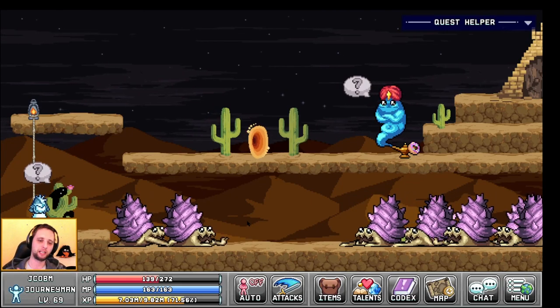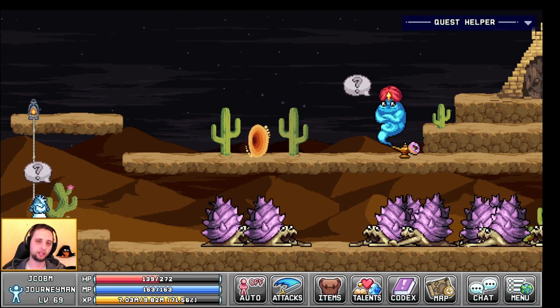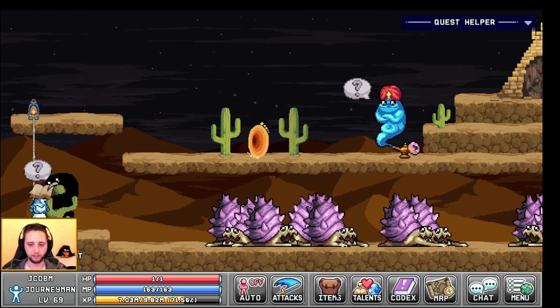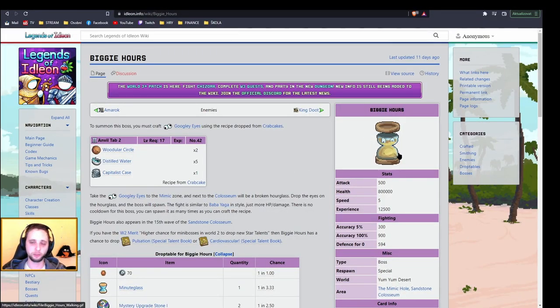Hello guys, my name is Jacob and in this video I'm going to show you how to complete the last part of the maestro quest. For that you will obtain the elderly peanut, which reduces your health to just one. With that item in your inventory you have to kill Biggie Hours, which is this one, and I will show you how to summon it later.